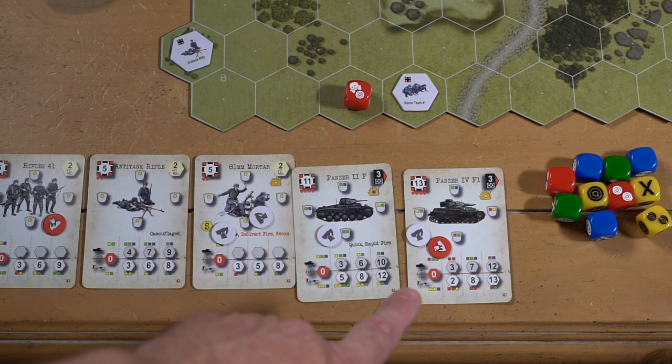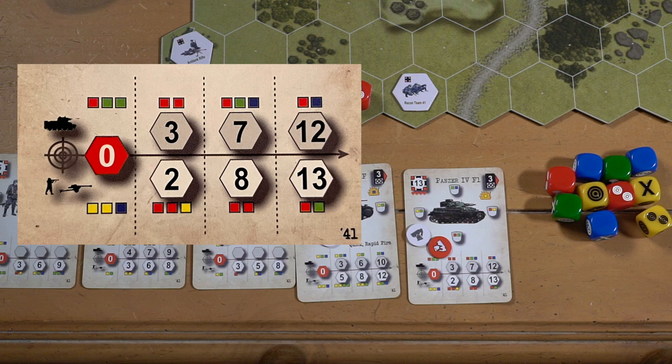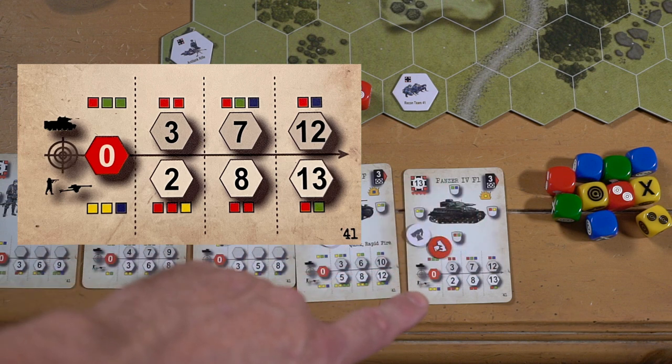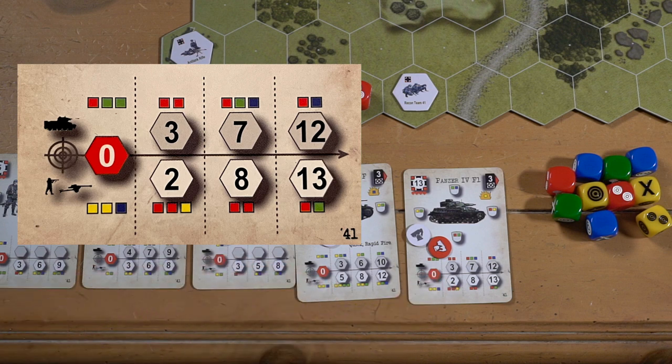If we slide down, this is my attack dice and my range. If I'm in close combat — zero range, same hex — against a tank, I'm going to get one red die and three green. But if I was in close combat with infantry, it would be two yellow and a blue. The hexes at the top represent range and the attack dice I'll use. At range one, two, or three hexes, I'm rolling two red dice against another tank. At ranges four through seven, I would use one red die, one green, and one blue. And at ranges eight through twelve, I'm going to be using a red and a blue.